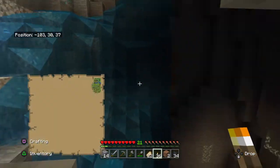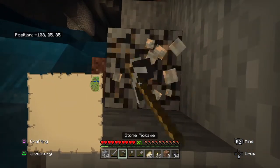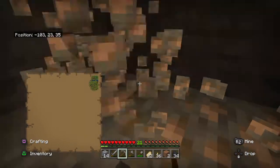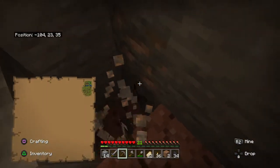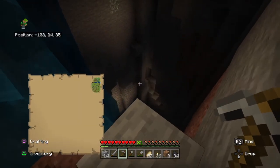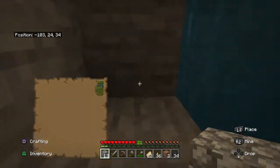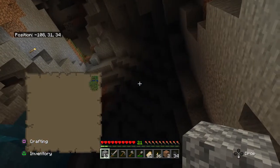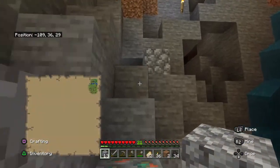Lighting up all of this area now. Nice vein — not that much but decent. I recommend getting enough iron for a full set of armor and a full set of tools. After that, you could branch mine or strip mine if you prefer — it's not as efficient but it is safer. If you're really cautious and don't want to lose your world, that's fine too.